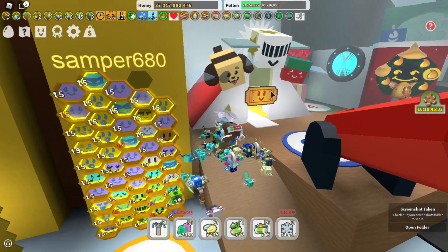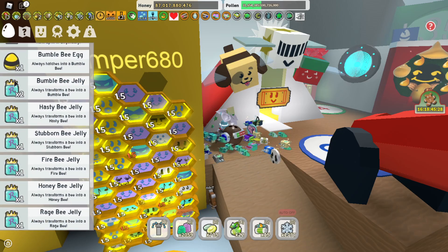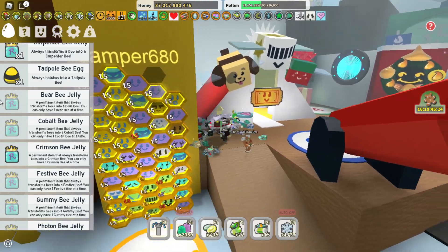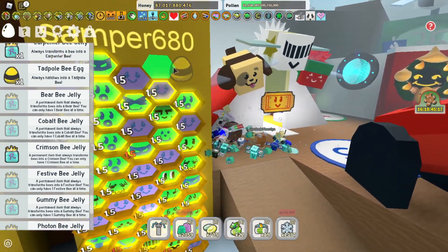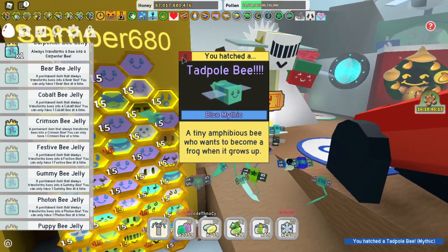I have a Tadplebee egg right here, which is of course what I'm going to hatch — from the Bubbly Man present. If you didn't know, if you give Bubbly Man a present, he'll give you a Tadplebee egg. So yeah, let's go ahead and pop it in — three, two, one, boom! Yet another Tadplebee to add to my collection.